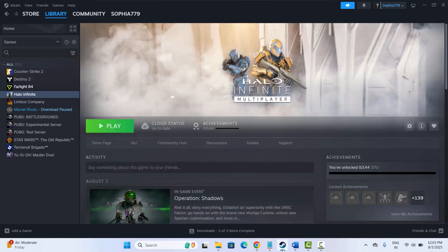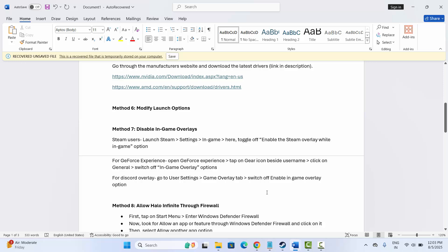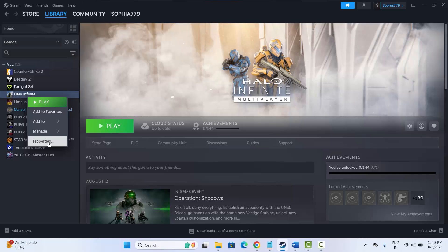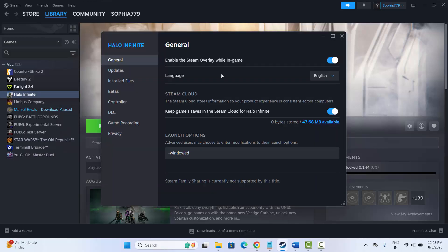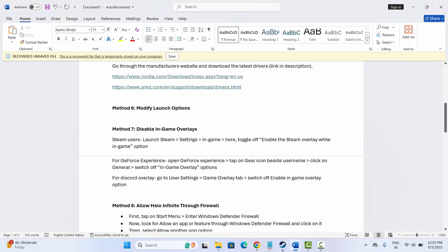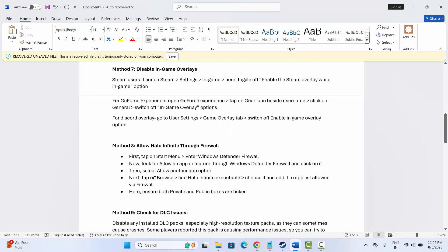Next is to disable in-game overlays. Go to Steam, under Library, select your game, right-click, click Properties, and disable the option Enable the Steam Overlay While in Game. For GeForce Experience, launch it, click the gear icon, go to General, and switch off the in-game overlay. For Discord overlay, go to User Settings, Game Overlay tab, and disable the game overlay option.